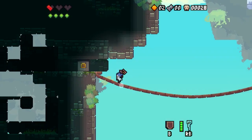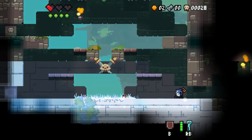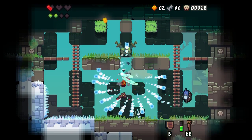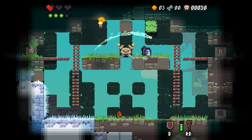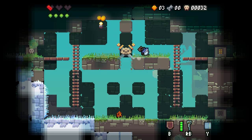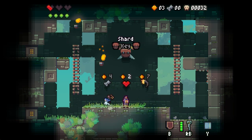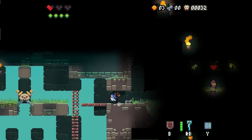All the rooms have markers now to much more easily differentiate between a regular room and a boss room. Obviously it's not ideal that it still shows the shop door at the exit at the top there, because we don't know what that room is. But again, early access — these things are all being worked out.